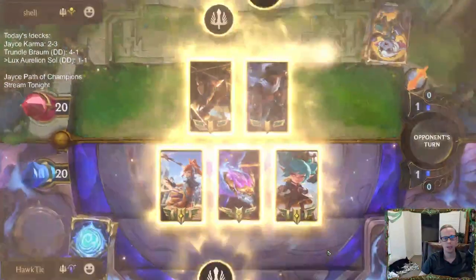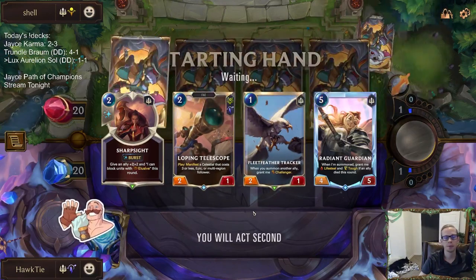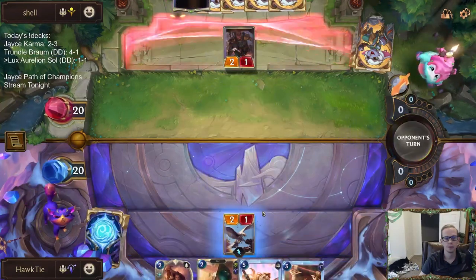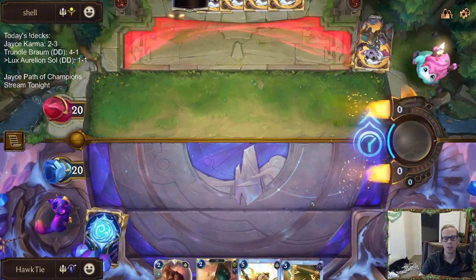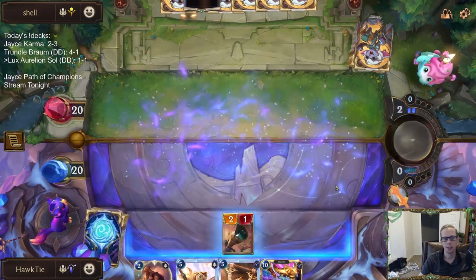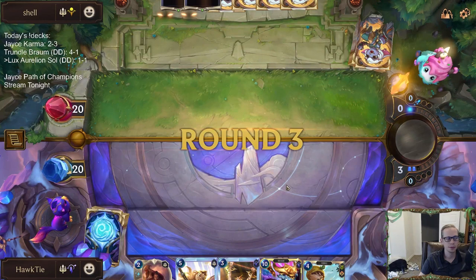Silver fang — back to an aggro deck. I like how we handled the aggro deck the first time; they didn't play champions for a long time. Keep Radiant Guardian, look for some early bodies. Bone Skewer is kind of interesting against action and everything, but we'll take Aloof Travelers this time — we really regret not taking Aloof Travelers last game. We'll try to make up for our mistakes.